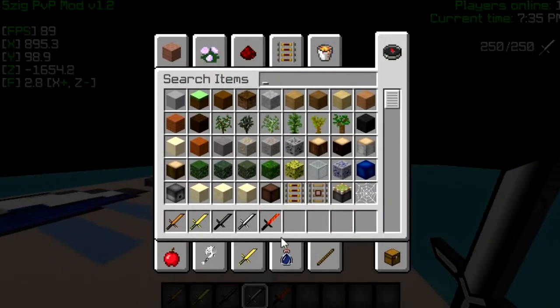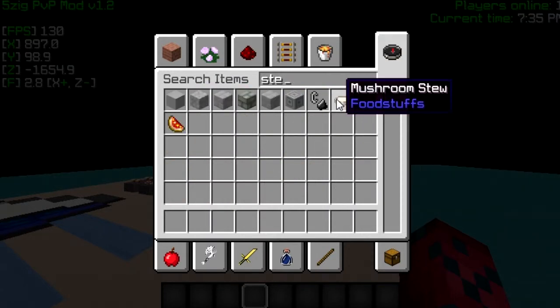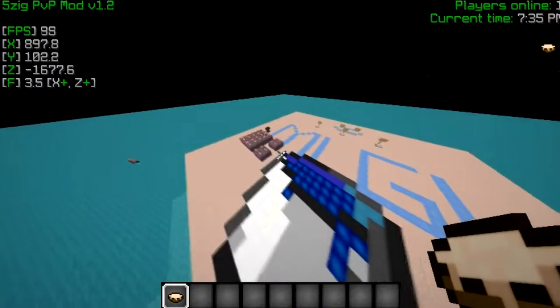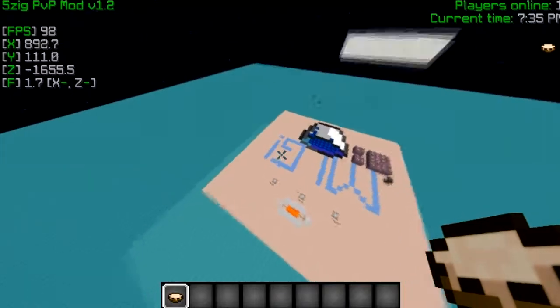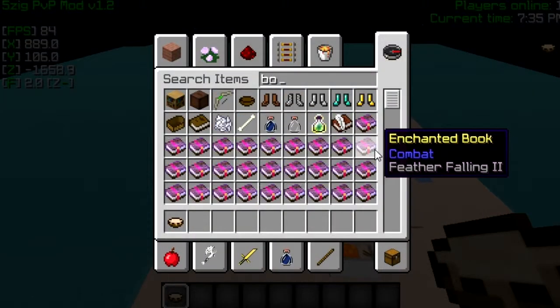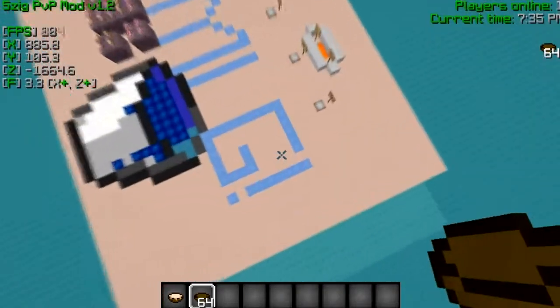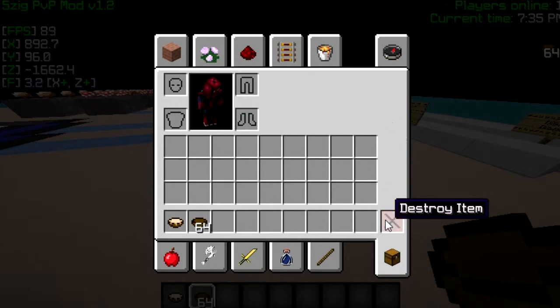Moving on, I'll get out the soup. This is a mushroom stew, it looks pretty cool — I would say I custom made it myself. And then the bowl, nothing too big, just a bowl with a gradient on it.